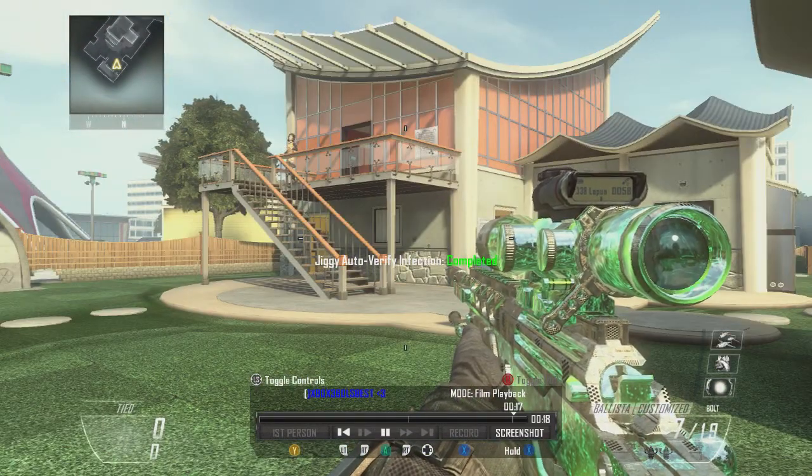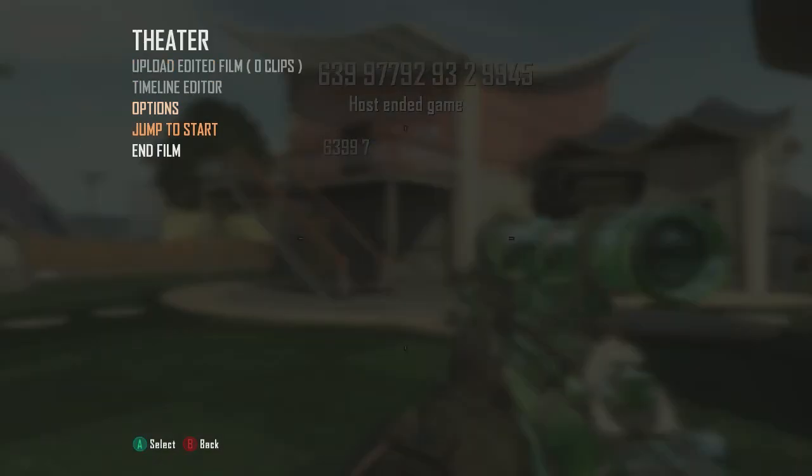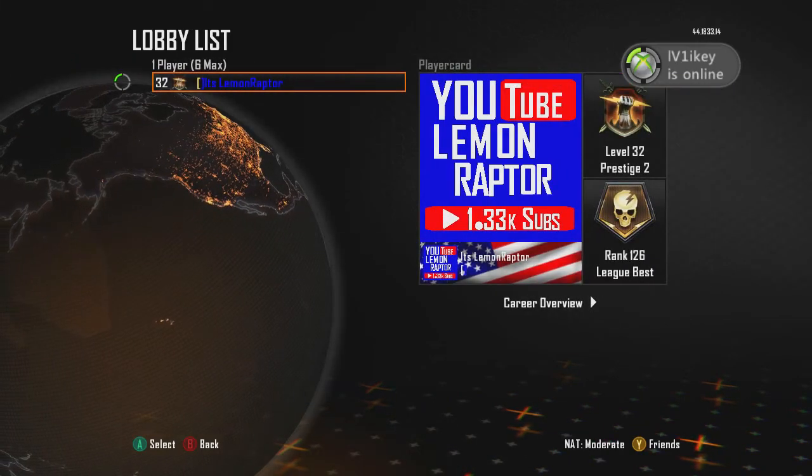Once you're done with it, it should say 'Jiggy Auto Verify Infection Completed' and it should look like this. You should see a flashing thing coming across the screen. Once you see that, you can go ahead and end the film. After that, your gamertag should look like that, and then you have to watch Part 1.